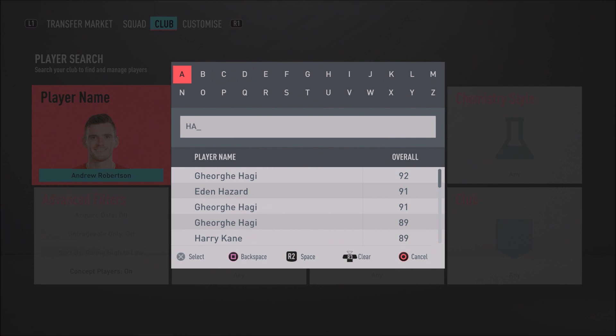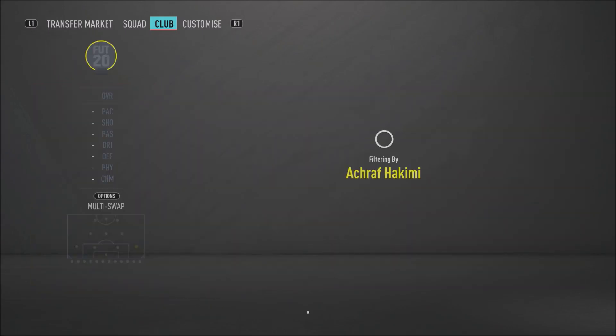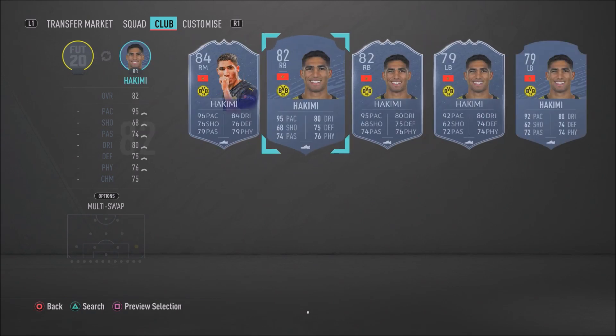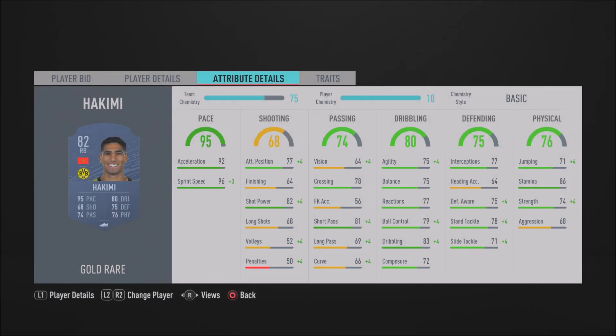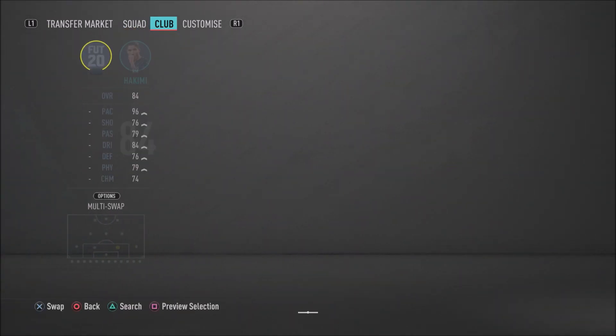At right back we have Hakimi — an absolute speed star with 95 pace, 96 sprint speed, and 92 acceleration, making him one of the fastest players in the game. Defensively he has 78 standing tackle, 71 slide tackle, and 75 defensive awareness — not too bad either. Having two pacey fullbacks really does come in clutch.